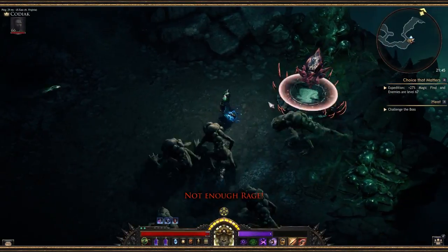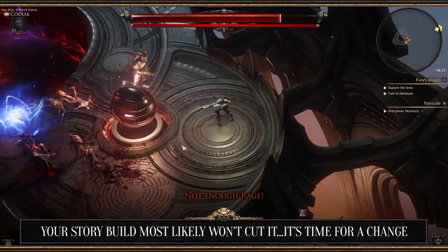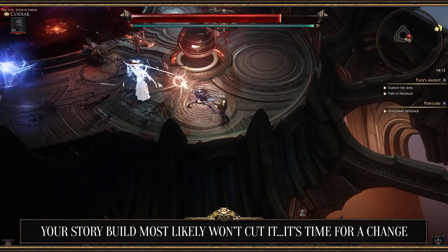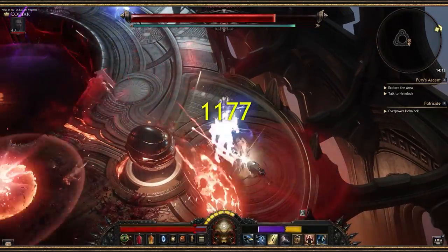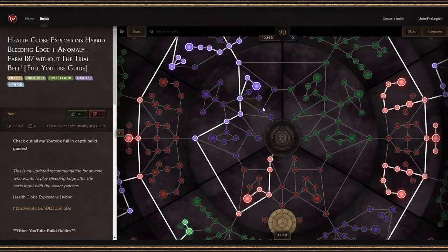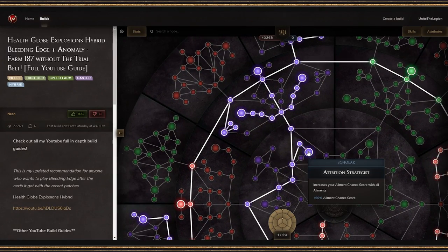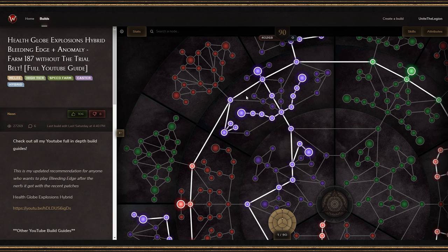Once you've got some projects assigned, it's time to start planning some dungeon diving. That build you're using in story mode may have gotten you through the first three bosses, but most likely you'll have to change it up if you hope to tackle expeditions. There are a couple of great resources to help you get started. Wolcen Universe, a fan-made site, is a great place to learn about other players' builds and design a build of your own without the stress and cost of respec-ing.